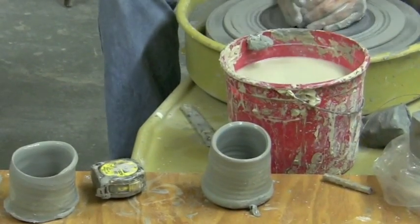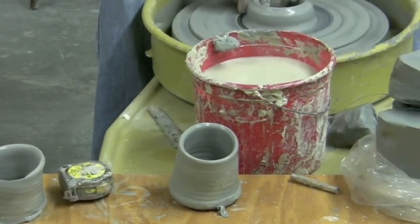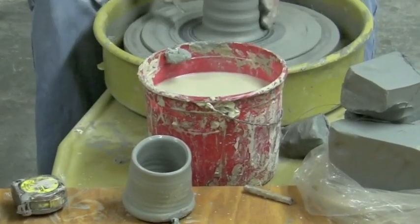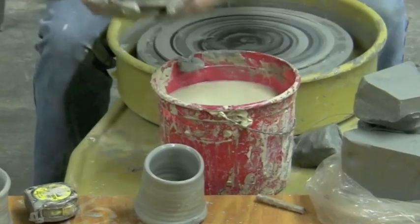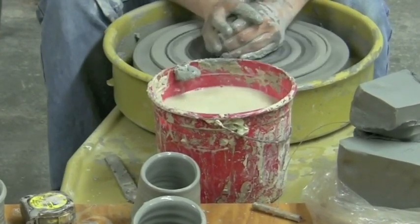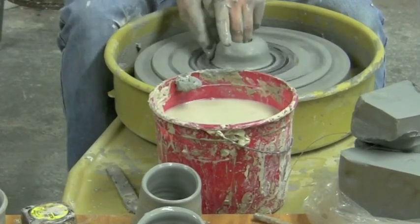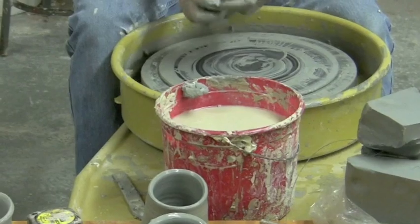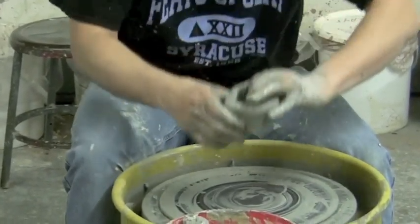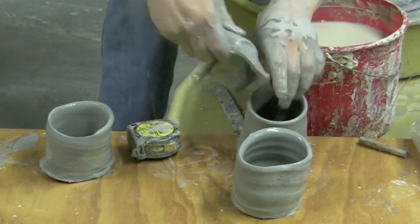Each mug must be four inches in height and the cylinder must exhibit a wheel-thrown quality — that means you can't have a lump of clay with a thumb hole in it. Four inches is going to be measured on the outside from the table to the highest point on the rim. The rim must be wide enough to fit a toilet paper roll in the top, which will be provided by your judges. Those are mugs and they are quite beautiful.